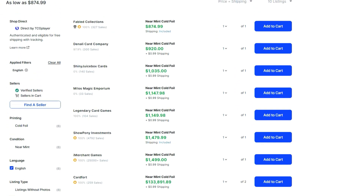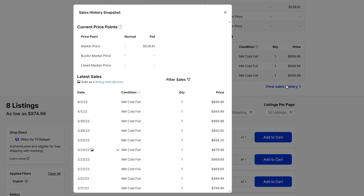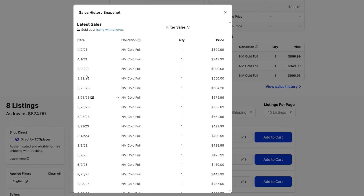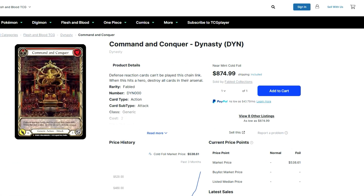Just to throw it out there — the Fabled Command and Conquer — yeah, this might be the natural price of it now. It looks like a natural increase, not a buyout. It's just scarcity of a cold foil Fabled card from Dynasty, which I don't know if many people are buying at this point with Outsiders being released. If you really want to get a playset, it's going to cost you about twice what it would have a month ago.